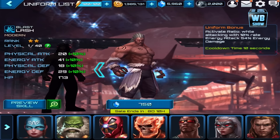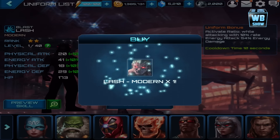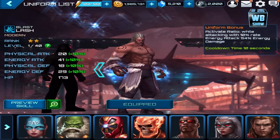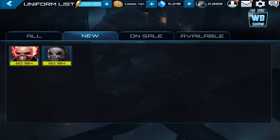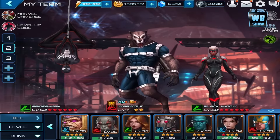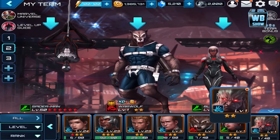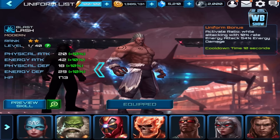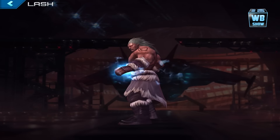What is that supposed to mean? Is it because we've been sitting here too long talking? Alright, look at the red eyes. We equipped it — it has activate ratio bonus while attacking with a 10% rate, energy attack 54%, energy damage cooldown time 10 seconds, plus 10% to everything except the last one. I think the last one is health — yeah, the last one is health.